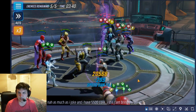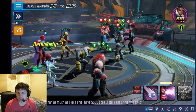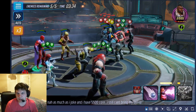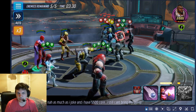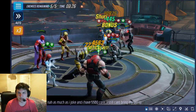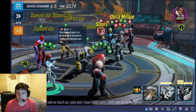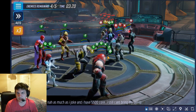Juggernaut will taunt now, and that's fine because he will resist all their stuff. That Black Panther ult does not do a whole lot. We can go ahead and disrupt M'Baku so he can't taunt. And there's the heal block from Pyro — that's nice. Make sure that she doesn't get to do anything special, and then we kill Shuri.